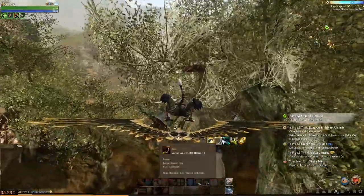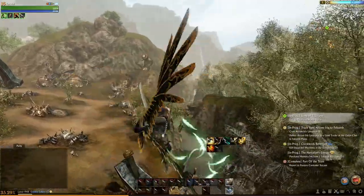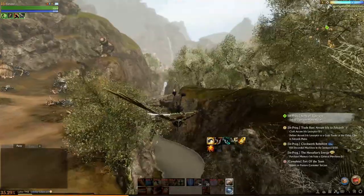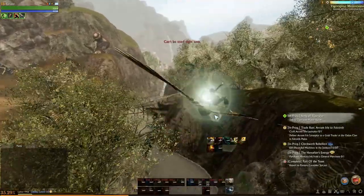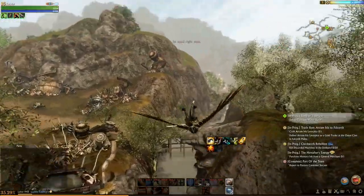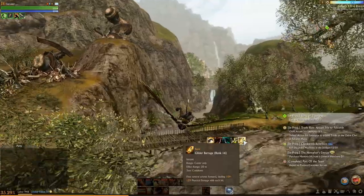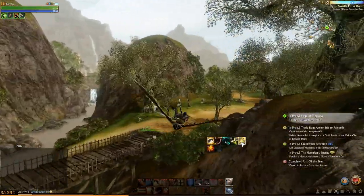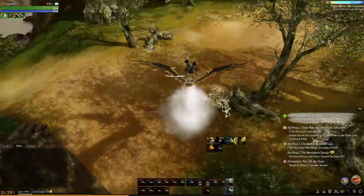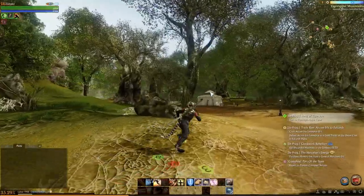The somersault abilities use T and Y: hit T to somersault left, hit Y to somersault right. Why would you want to somersault? Because aerial combat is a thing in this game. You see me gliding — there could be other people gliding. I can shoot a charge forward and knock people out of the sky, or hit people on the ground from above. It's pretty cool. This game has aerial combat, and it also has naval combat.